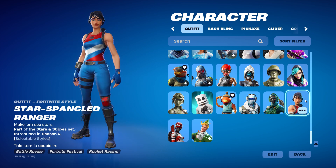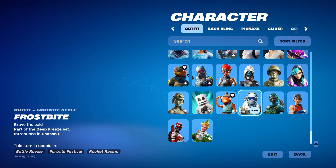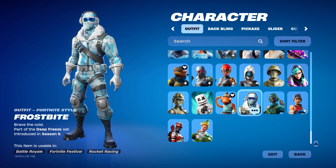And I got Star Spangled Ranger. My friend was actually maining this, so I mained it with him. And Instinct — I got that. And then we got Frostbite — this is actually a little bit rare.